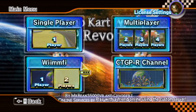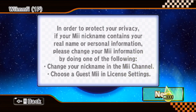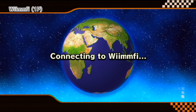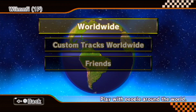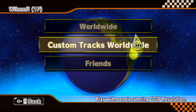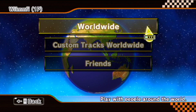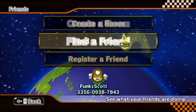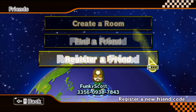It's set up the same way as Mario Kart Wii, although it's on WIMFI servers and you have access to custom tracks. To play online, click on one player — or two if you have two people — click next, and it'll connect to WIMFI. Once it loads, you'll have options between Worldwide, Custom Tracks Worldwide, and Friends. Worldwide is regular Mario Kart with the original tracks; Custom Tracks Worldwide has the 200-plus tracks. In Friends you can create a room, find a friend, or register.